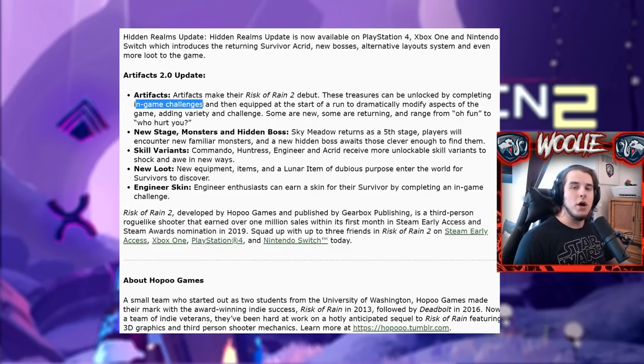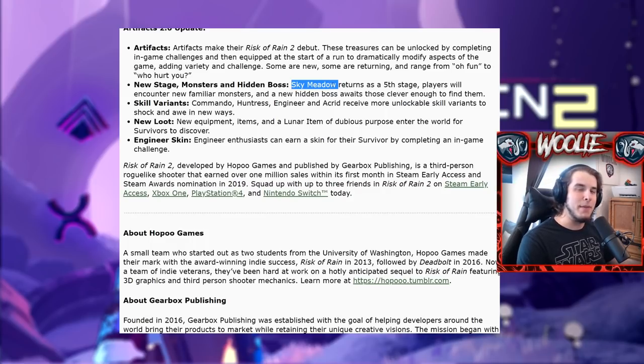The other interpretation would be actual challenges, like we're already used to in the game where you unlock different survivors, abilities, and items. There's a specific challenges tab in the logbook that tells you exactly how to get stuff — that's kind of what I'm thinking is going to happen with the artifacts. Maybe it's a challenge that requires you to go find something on a stage, but either way this is pretty exciting.